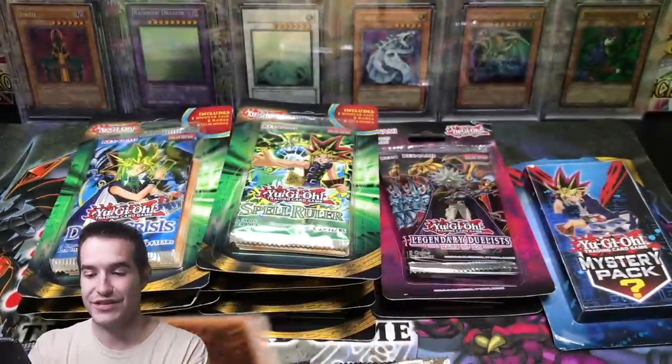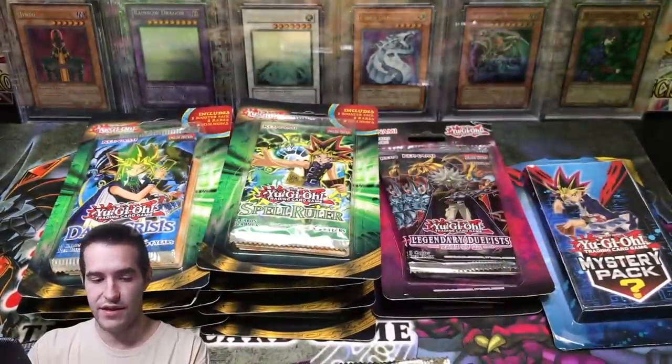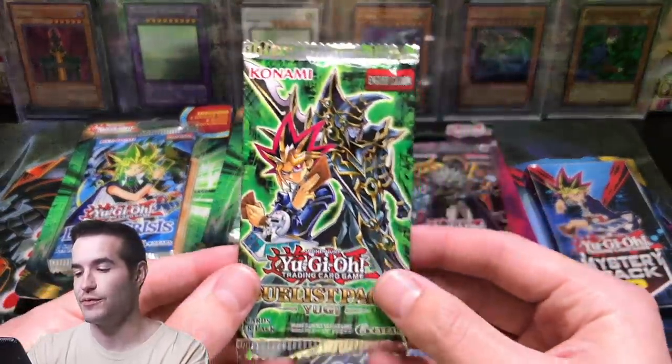They were pretty expensive at eight dollars each. Dragon Zombie, Wasteland — good old Speed Duel Pack. That was exciting. Moving on to the next thing. Let's get Duelist Pack Yu-Gi out of the way — we still can pull Dark Paladin. You can pull Mirror Force, you can pull Dark Magician Girl, which is not too bad.